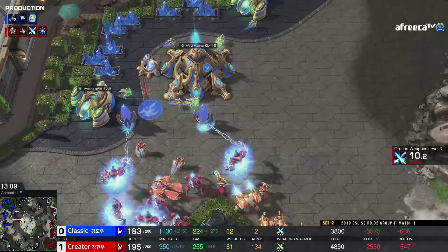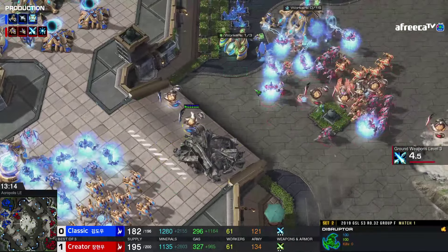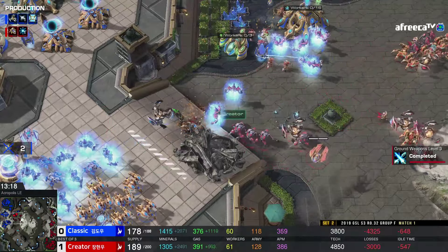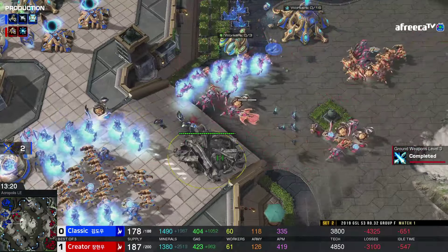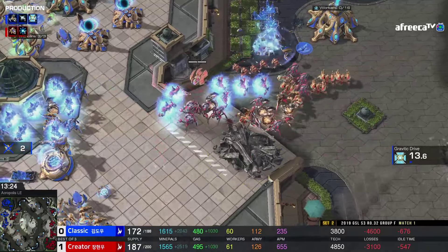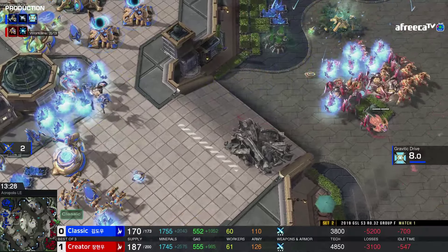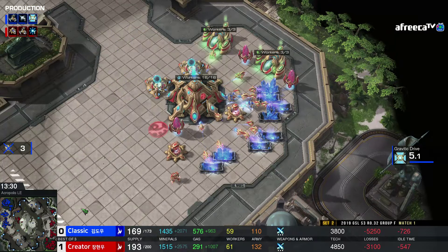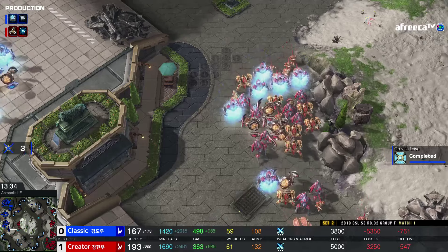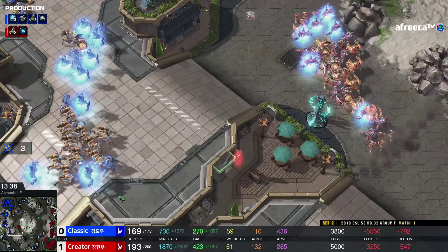Let's see where he decides to attack in now. We had a small group of Zealots down at the bottom going to try to loop in to the natural or to the third. Creator is maxed out, so he can't warp in more. I love this Disruptor play here — nice, gets three of them right off the bat. Looks like he'll lose the Disruptor, but this slows down a powerful harassment that was going to occur. He's bought much more time. He can come over here freely to this fourth base. As long as he can handle these Disruptor shots, he should be in good shape.